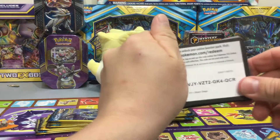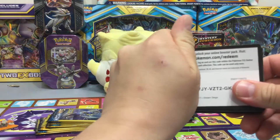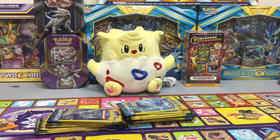For example, I'll give away this one right here. There you go, guys. There's a code right there. There you go, there's a code. Is that better for you guys? Let me know down below if you guys like me doing that instead.